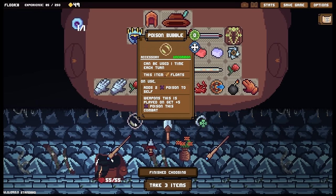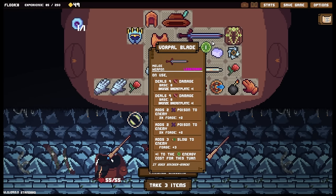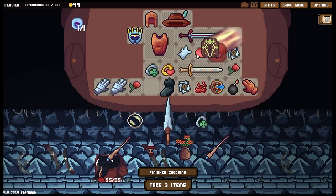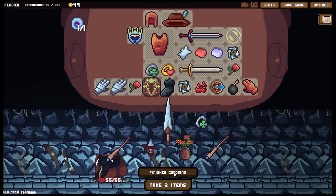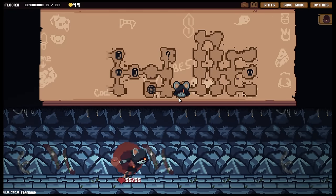We've got a poison bubble - can be used one time each turn, this item floats. On use, adds two poison to self. This weapon - weapons this is played on gets five poison this combat. It wouldn't be bad - I could easily remove the problem. The item floats so I'd need to store it over there and just move it across - not actually too bad. Because I could remove it, and maybe I could keep moving it. We don't really use those kinds of weapons much.